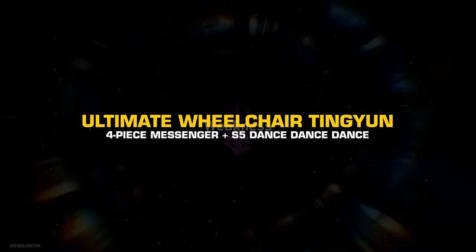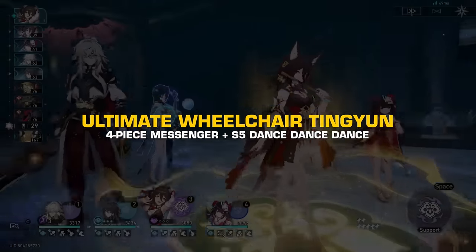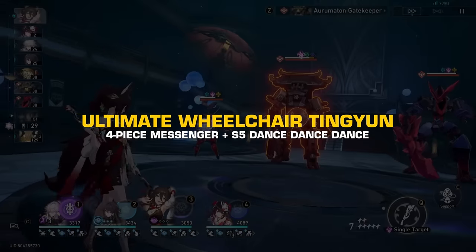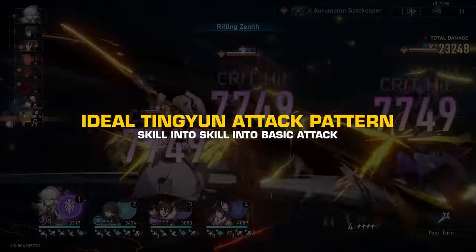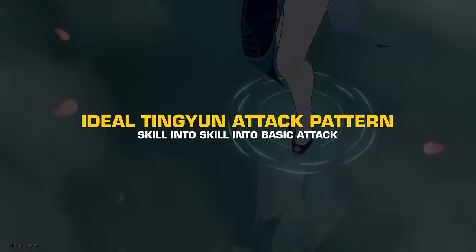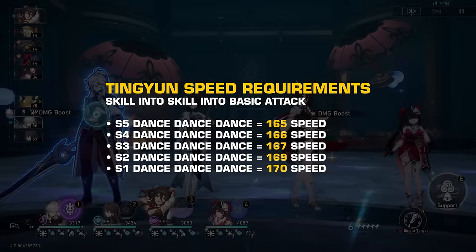I've always talked about how good Tingyun is when equipped with a four-piece Messenger and Dance Dance Dance LC, but I keep forgetting to mention how much speed she really needs to get three actions within zero cycle of each wave. Because Tingyun gets a speed buff after using her skill, her ideal attack pattern is using skill into skill into a basic attack. Using that rotation, here are the speed requirements depending on the rank of your Dance Dance Dance LC.